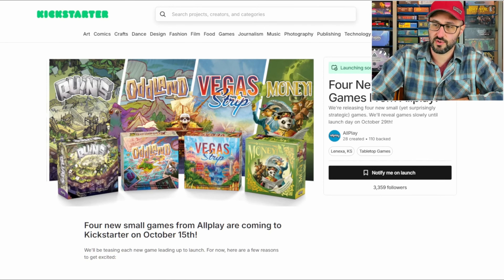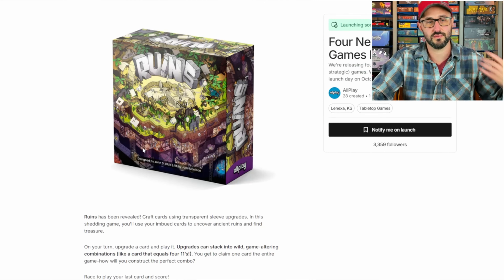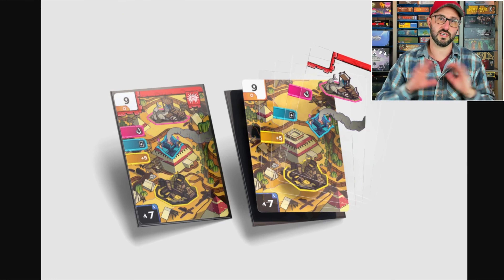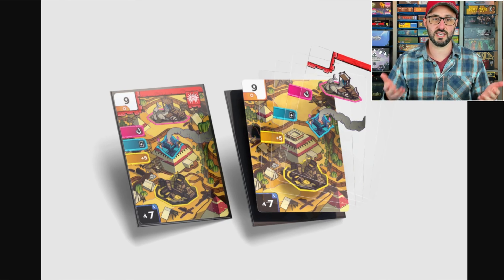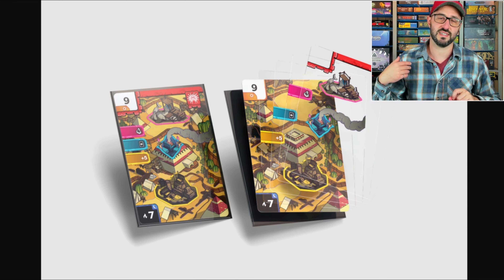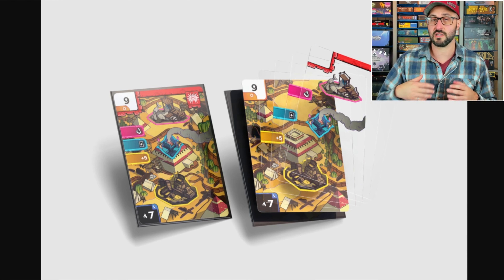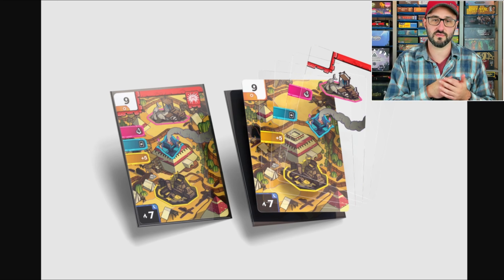The first game is Ruins, a card shedding game where the first person to get rid of all their cards wins. Something unique about this game — which maybe isn't a surprise since it's designed by John D. Clair — is that it uses card crafting, where you layer transparent cards over each other within a sleeve to upgrade and customize your cards.